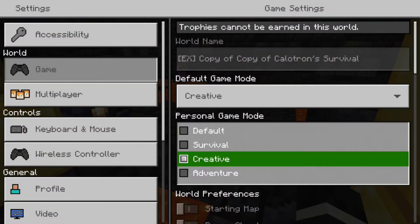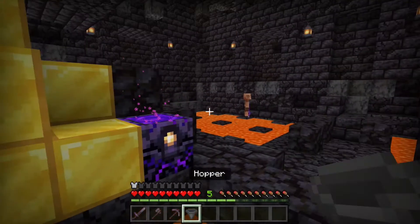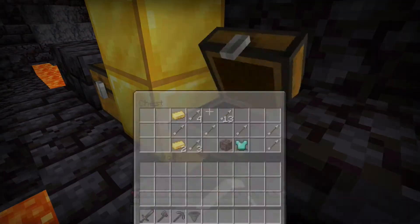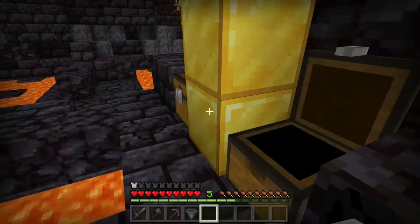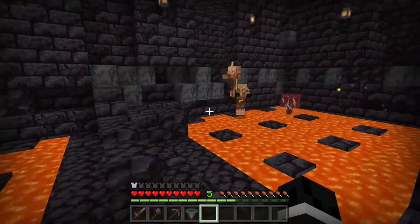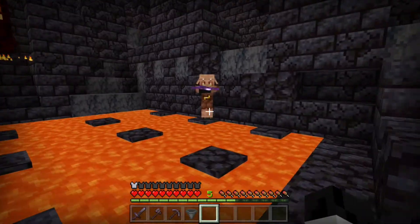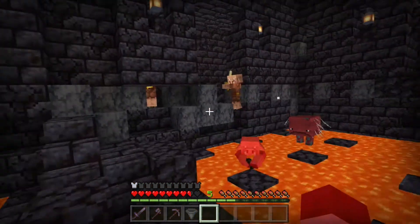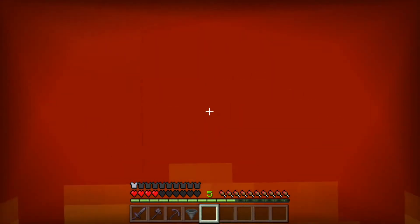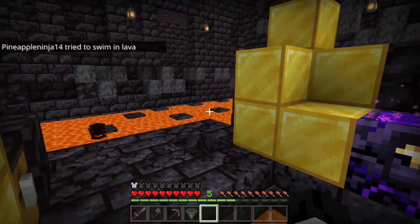First of all I'm going to switch myself right over into survival just like this. I have a gold armor on so I should be fine — the piglins won't come and attack me. However, if I open one of the chests, we should see that — yep — all the piglins get angry and they will start, or at least they'll attempt to, come over and attack me.